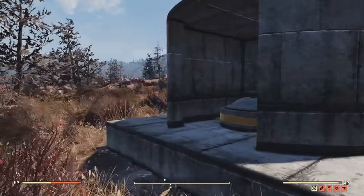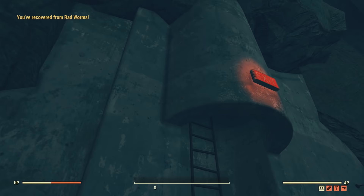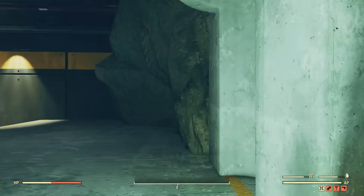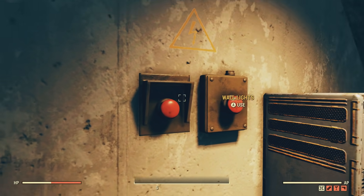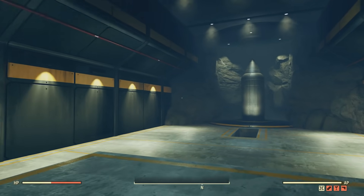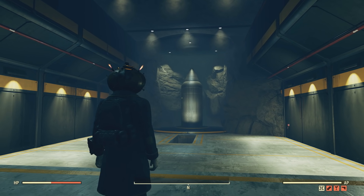Now let's go on inside and check it out. I'm digging the entrance and exit to the place — I like how it's a ladder going down. And there's wall lights. As seen in the images, there's a giant nuke silo just chilling right there.